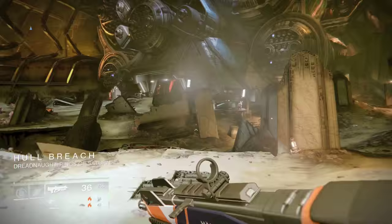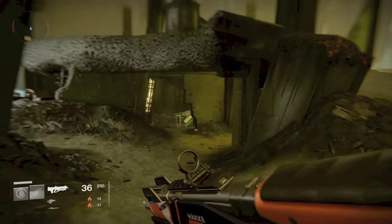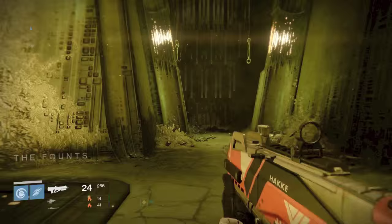All you do is go to patrol and just follow my path — head straight for the mausoleum, cutting through all the Cabal and everything like that. The Asylum cannot actually be accessed in patrol normally; you're going to have to do something special, which I'll show you in a second. It's an area you access in the Sunless Cell Strike. There's also a Calcified Fragment back there behind a gate, so come pick it up if you haven't already.